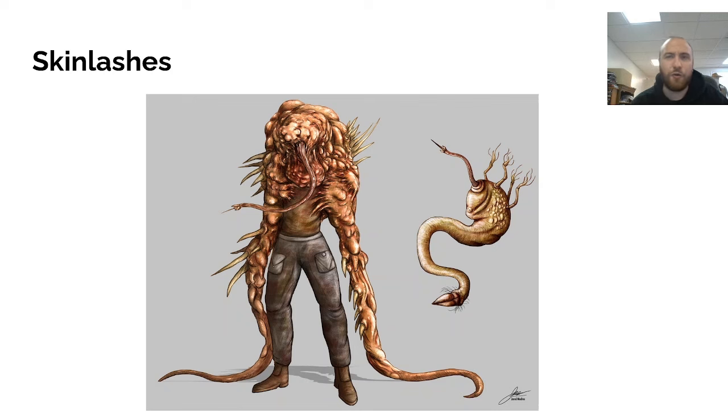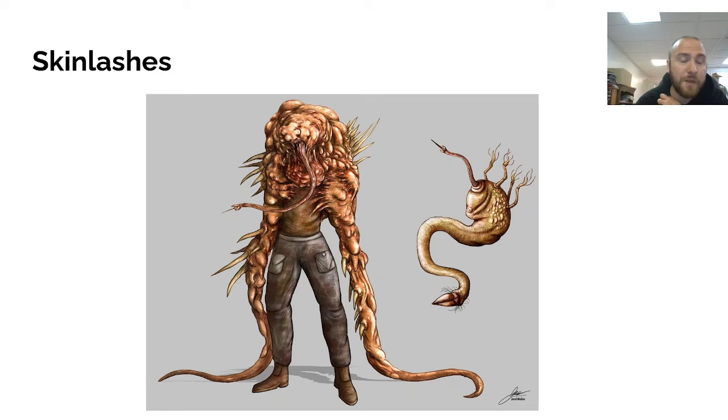They're not going to go out of their way to harass or hurt the PCs, but if the players attempt to cause harm to the hive or destroy the town, that's when these Skin Lashes would activate. If the players are peaceful, the Skin Lashes are going to be peaceful right back. You can treat this as a 1st to 3rd level fighter — all of our guards, by the way, are 1st to 3rd level fighters.